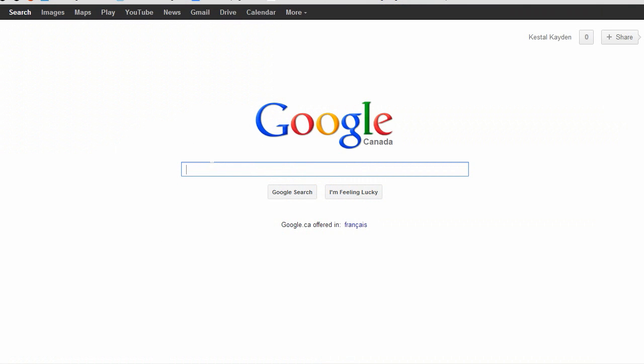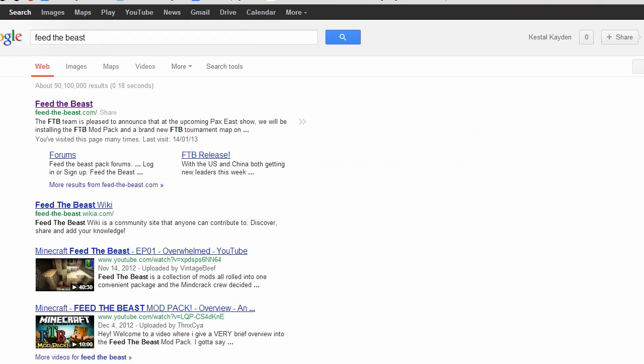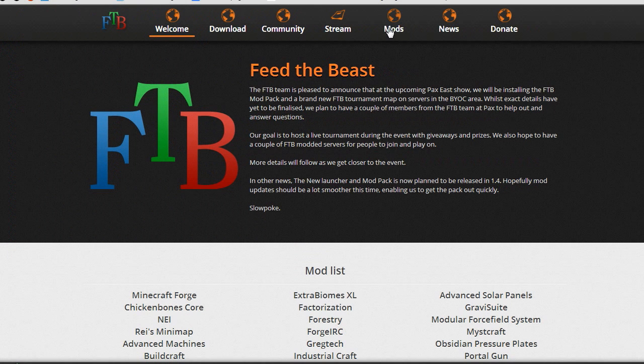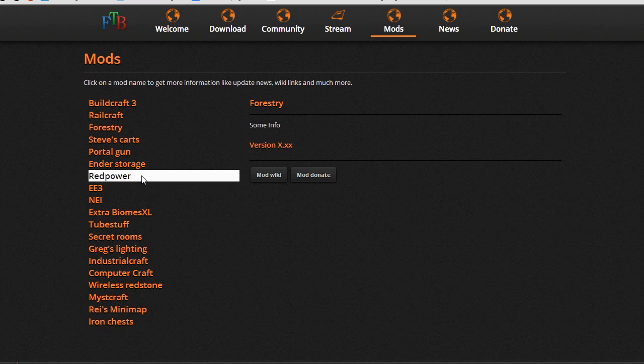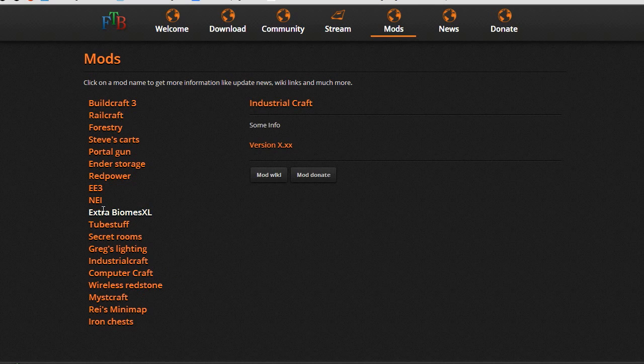First thing you want to do is head over to Google and type in Feed the Beast. Before I go into the actual downloads section I'm just going to show you some of the mods included. We have Buildcraft 3, which is amazingly complicated, Railcraft, Forestry, and Red Power — which adds so much redstone-type machinery and automation. There's also Mistcraft if you've ever liked the Myst game series, and it automatically includes Zan's Minimap, Computercraft, Industrialcraft and all those other big mods that will keep you busy for months.